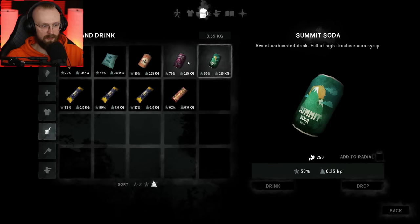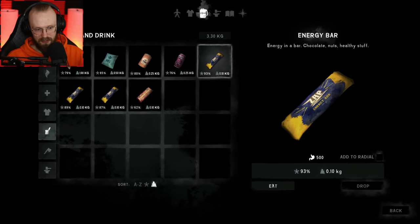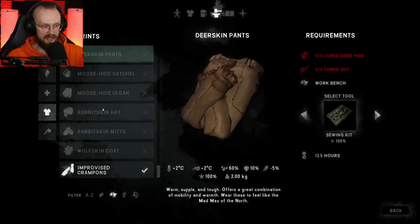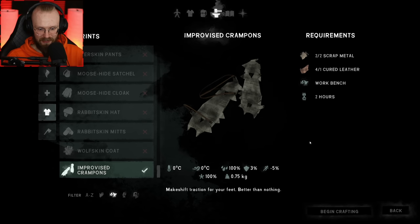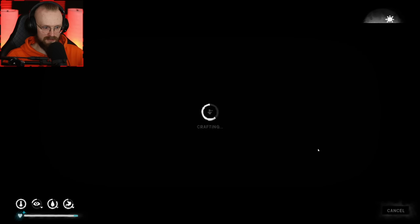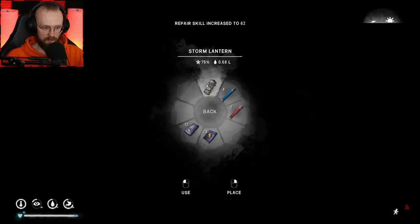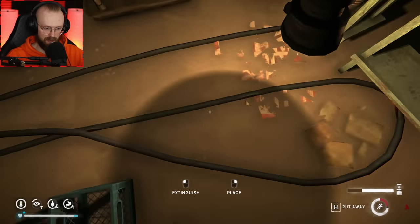We don't even have to worry about that fire because it's still going to last for a decent amount of time. I'm going to finish building these crampons and then we'll go cook that fish. We're working in absolute darkness — I don't see anything. Let's spend two more hours on these things. Now it's night and we've just crafted these improvised crampons. This basement was kind of worth it.